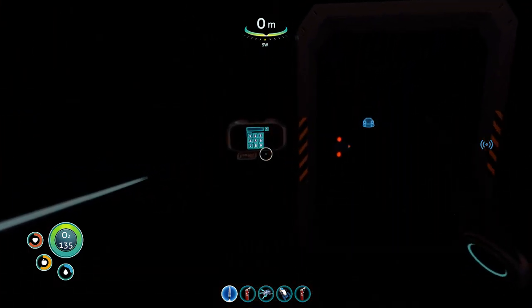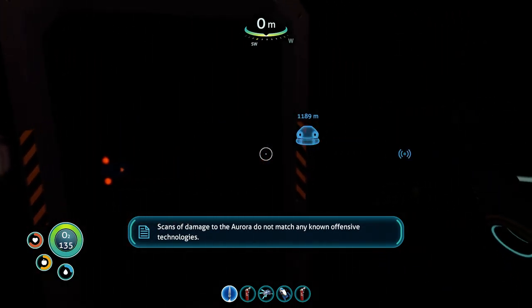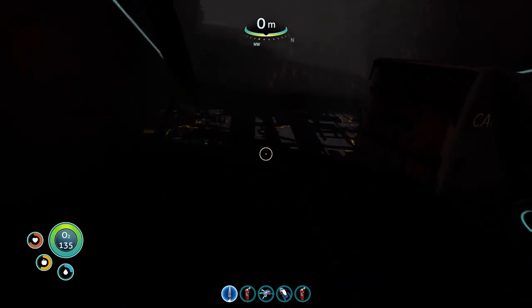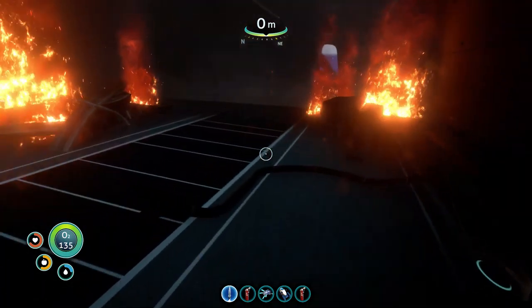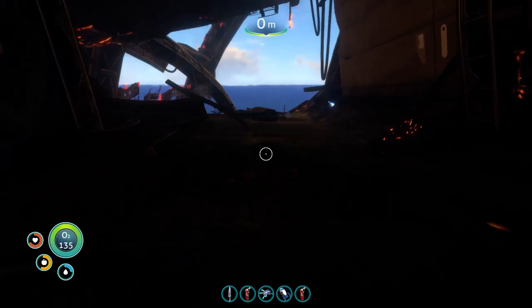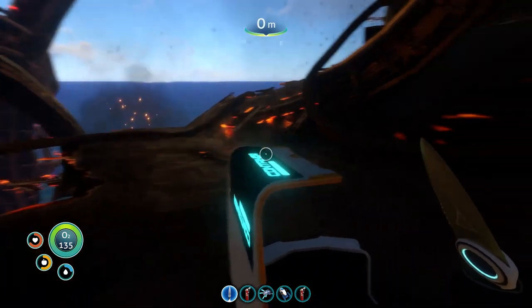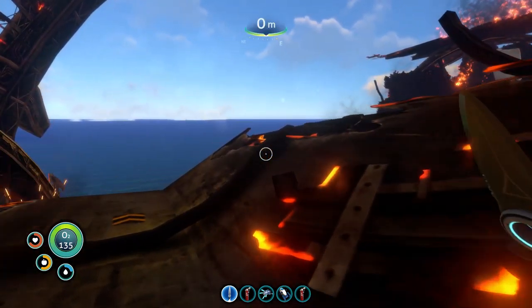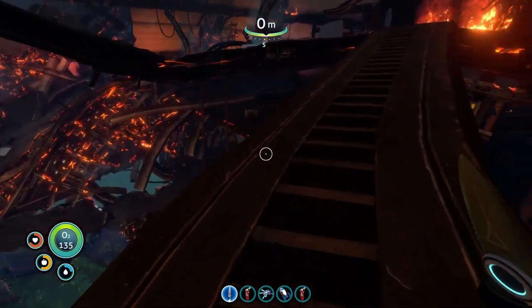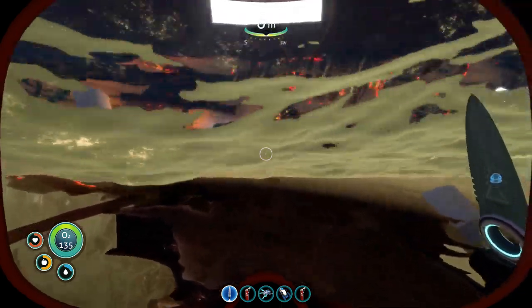Oh, fuck. Scans of damage to the Aurora do not match any known offensive technologies. Well, I guess we gotta go the other way since I don't know any of the codes to get in through this door. I know that both entrances connect up to one another and you can go through either in order to reach the reactor room. But the real issue is I've walked all the way up here and I gotta walk all the way back down — or I could just do that. Seems like a much better idea. Good thing we already killed all those crabs.